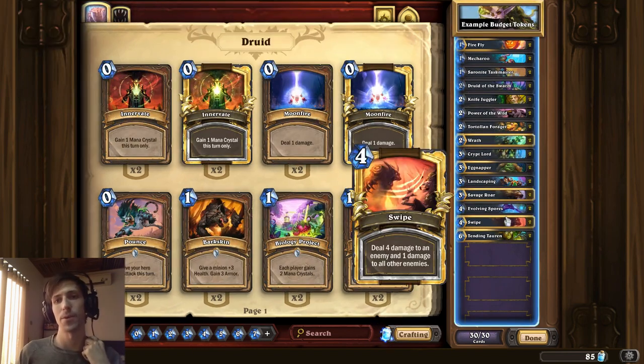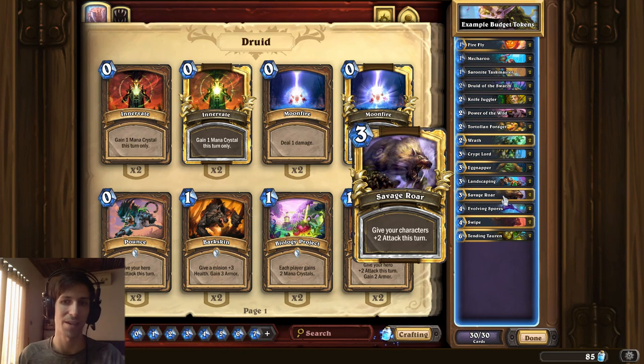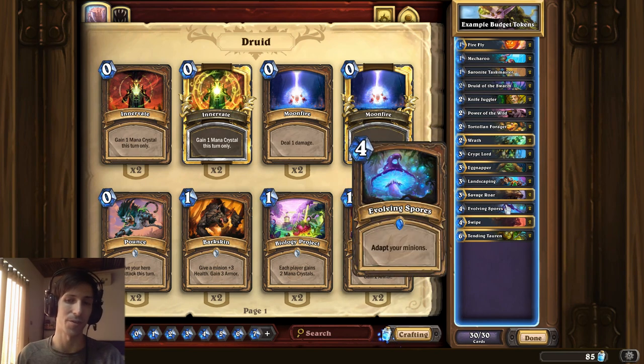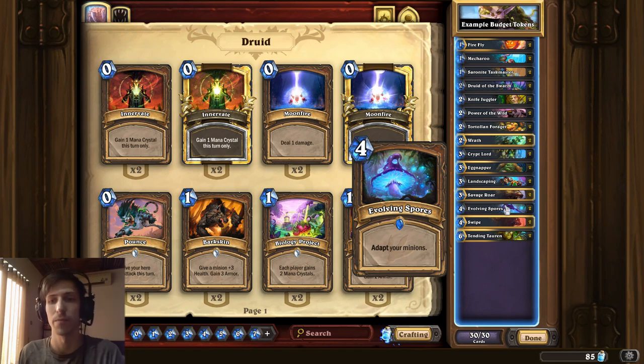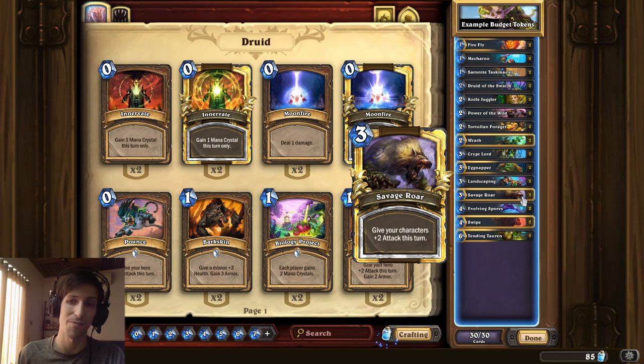Here's an example I put together — a budget token deck. The idea of aggressive Druid decks for a long time has been to build a giant board of stuff and then end the game with Savage Roar. You could also try Evolving Spores — I find it's actually not too bad. Sometimes you can get plus 3 attack, sometimes you can make all your minions poisonous and regain the board, or getting a result like Wind Fury isn't too bad either. Often you can get a pretty good result, and it's permanent if the game lasts longer than that turn. So this gives you about four ways to close the game out, and Savage Roar costs no dust.